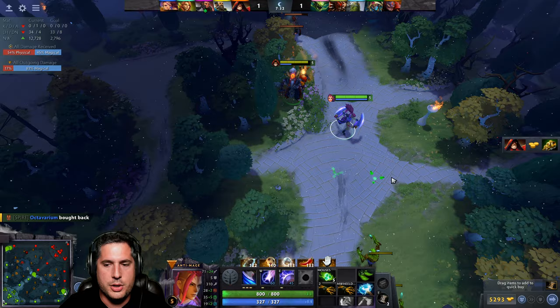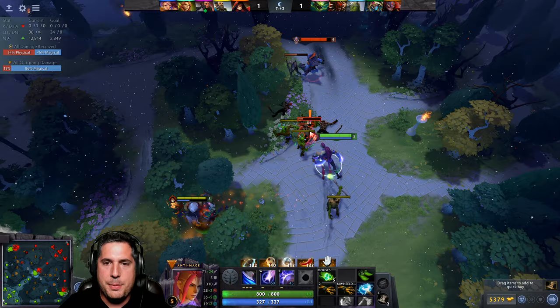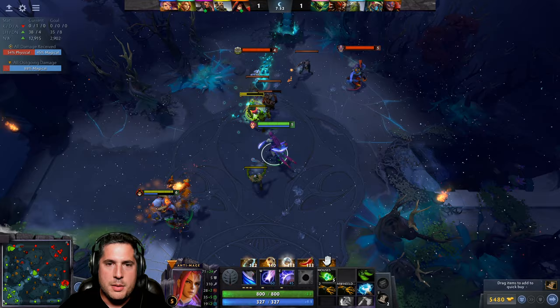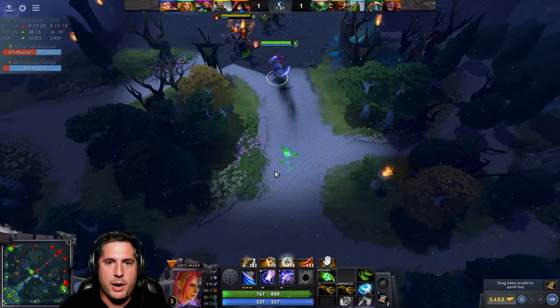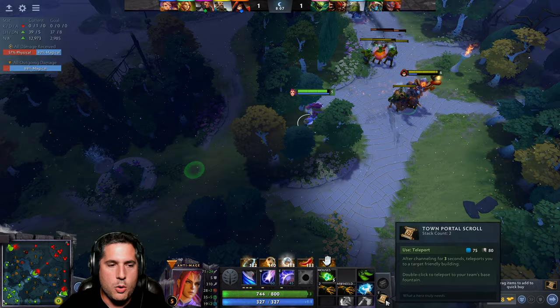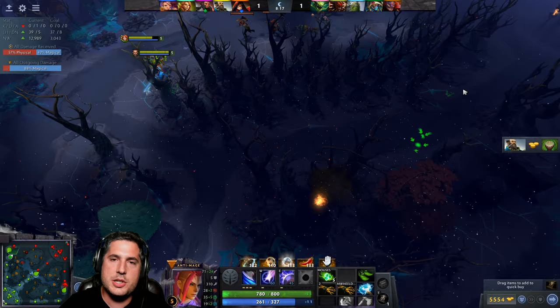There will be times where you want to rotate. If you're starting to get some farm — say you're a Faceless Void who just hit level 6 — you could teleport over to mid and look for a gank. I don't know why Axe is mid right now, but there are opportunities to rotate. Ideally you'd have vision, but keep yourself in the trees so they can't see you.